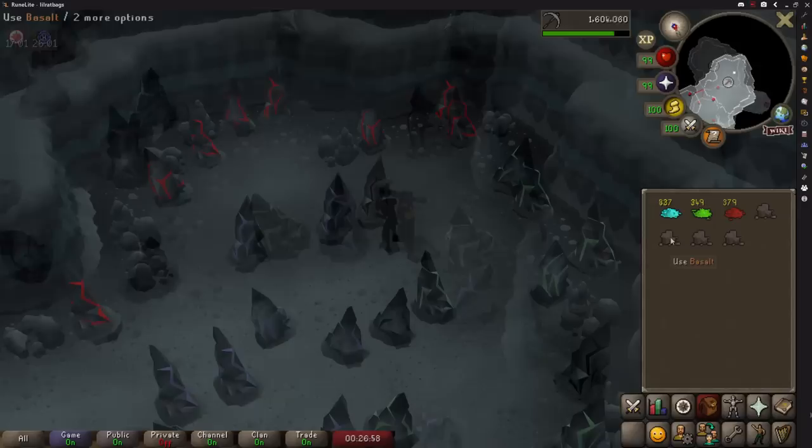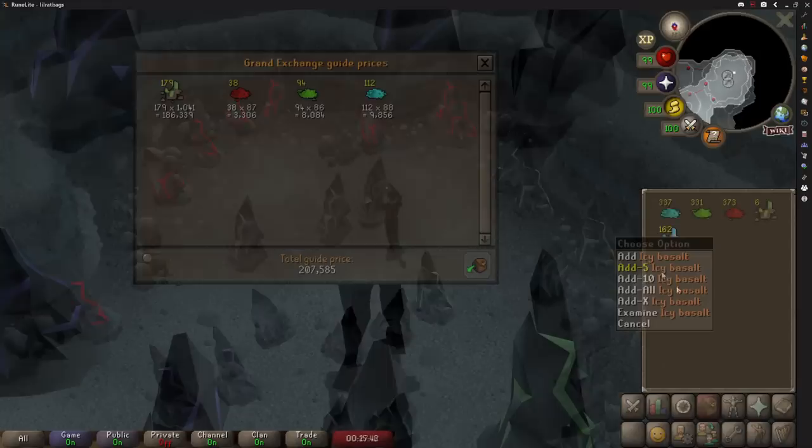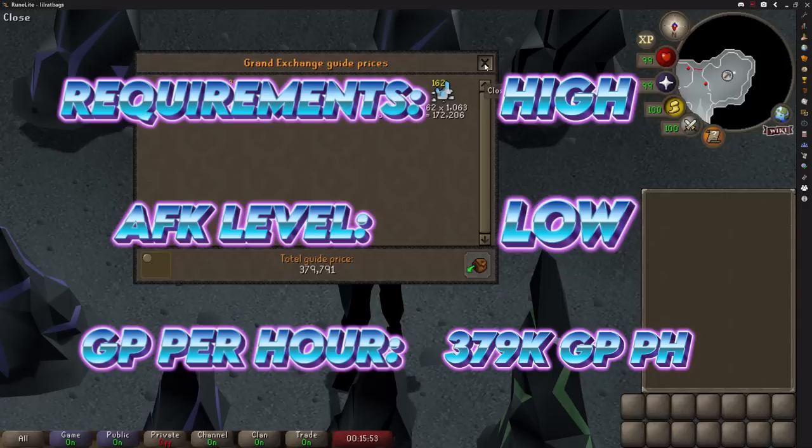All you need to do is mine the green, purple and red rocks until you have a stack of each type of salt, and then you can mine the black rocks which give you basalt. When you fill your inventory use the basalt on any of the piles of salt to make some teleport tablets. They're stackable so you never need to bank whilst you're here.